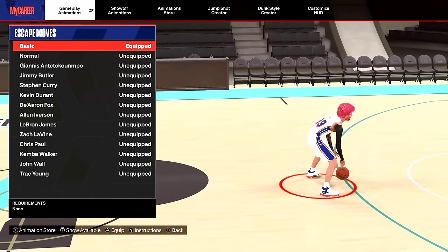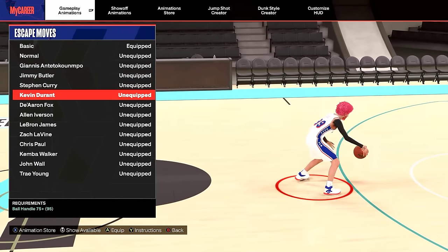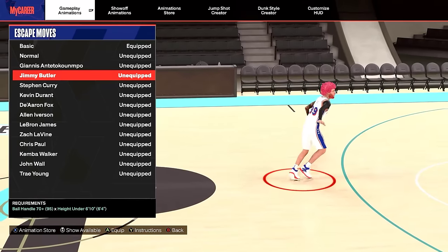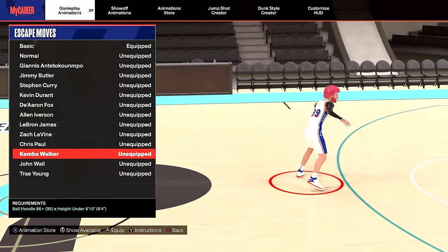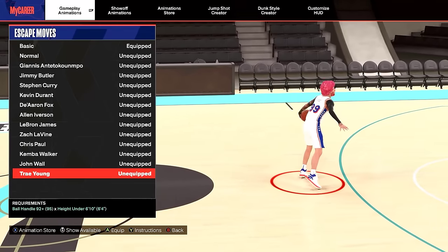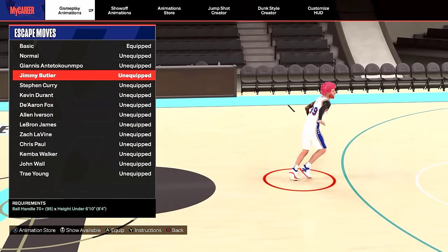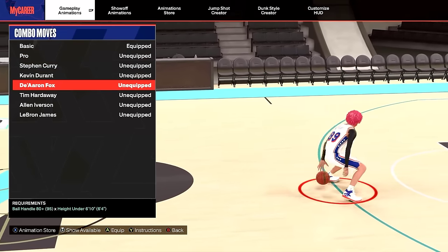Your escape moves is your most important dribble move. If you have a low ball control, your two options are Jimmy Butler and Kevin Durant — I use Jimmy Butler on my 6'4" with a 95 ball control, it's underrated and glitchy. The other top options are Kemba Walker, which I now use on my 6'6", and Trae Young. There are only four escapes you should be using: Trae Young, Kemba, Kevin Durant, and Jimmy Butler.